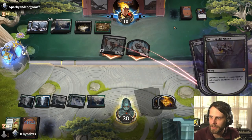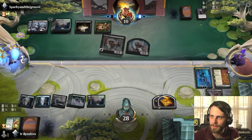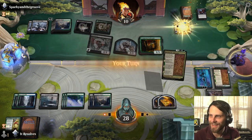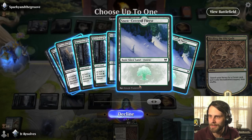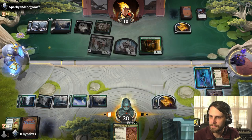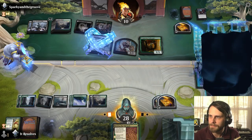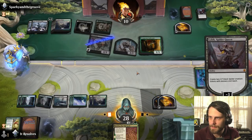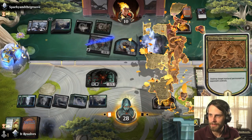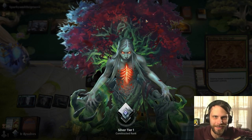We get a couple counters back on Lolth for doing this, and now they have no 4/4 — not much pressure going for them. We've got a Tamiyo and a Lolth active. That feels pretty good. There's a Binding as well. Let's pull the falls... I think we shut this down, spit out a couple of these guys, and there we go — we got the win! After a game of attrition, we finally made it. Fantastic!